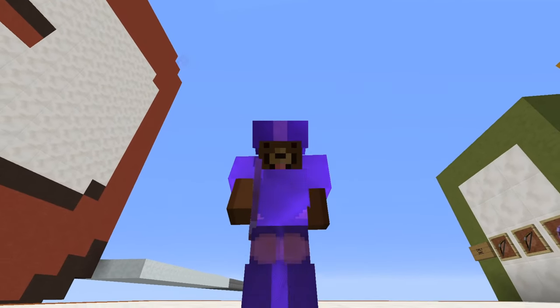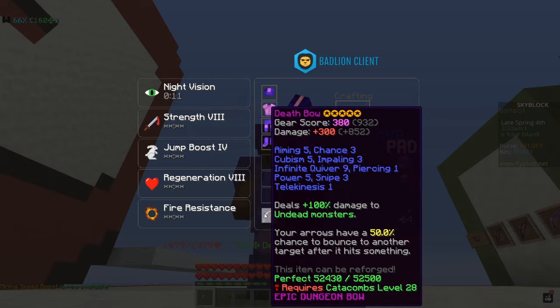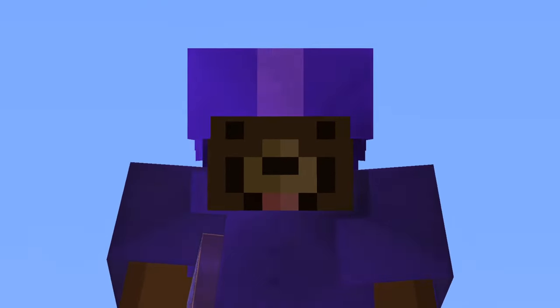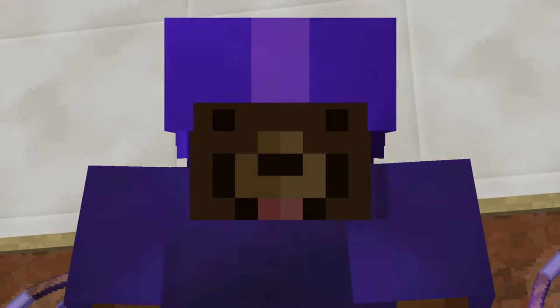If you do have Catacombs level 28, you're gonna be doing quite a bit of damage. The base damage alone is 300 on this bow and it deals 100% extra damage on undead monsters, which is extremely OP. Now that we've talked about the mid-game bows, it's time to move on to the late-game bows.